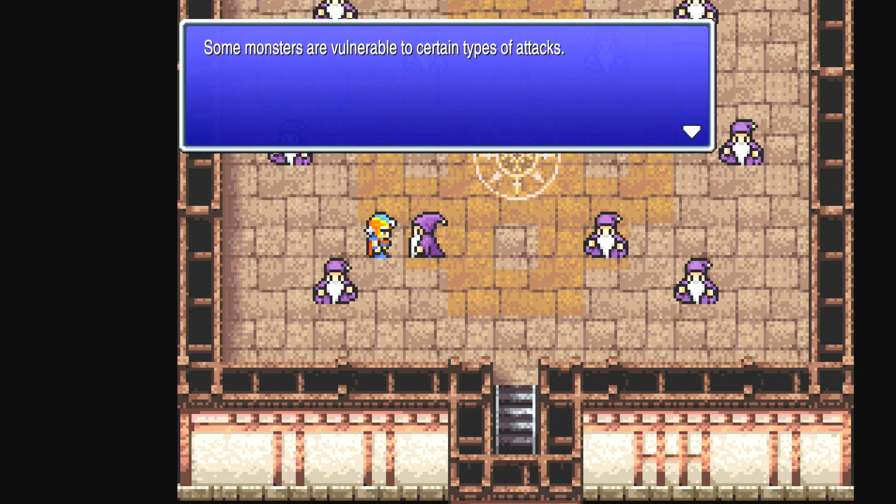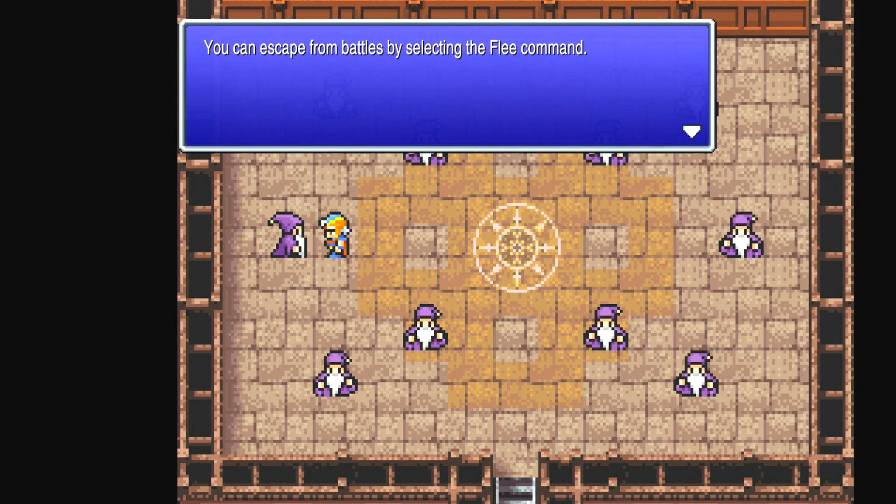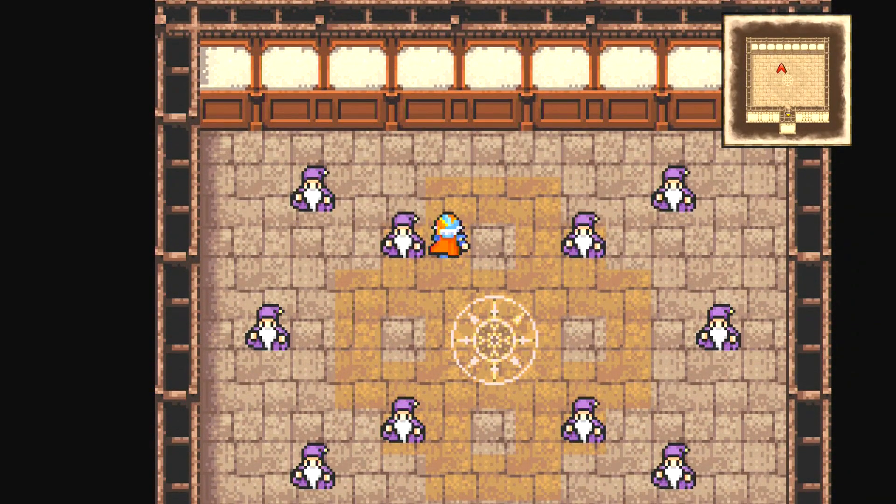Monsters — different types. Some are vulnerable to certain types of attacks: the undead are weak against fire, aquatic monsters are weak against lightning. There are also monsters that absorb particular elemental attacks — casting fire on a monster made of flame will heal it. You can damage zombies and other undead with restorative magic like Cure and items like garlic. Be careful when using spells like Drain and Osmose against undead — these can backfire and hurt you instead. You can escape by selecting Flee — no point fighting a losing battle.